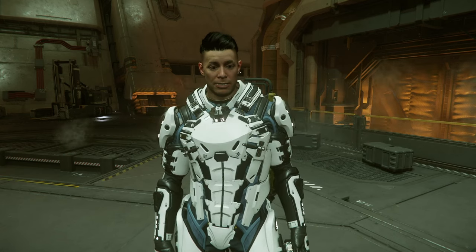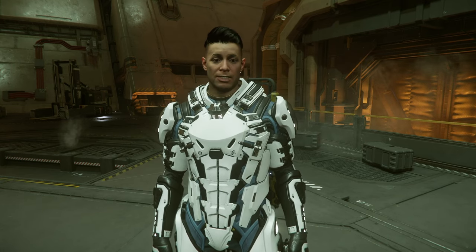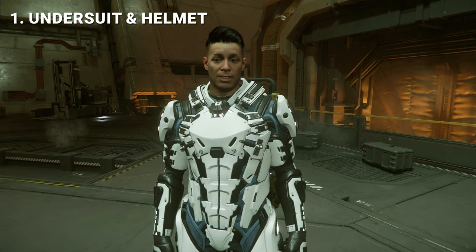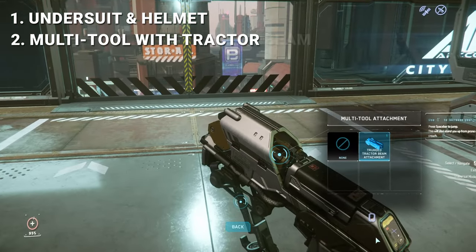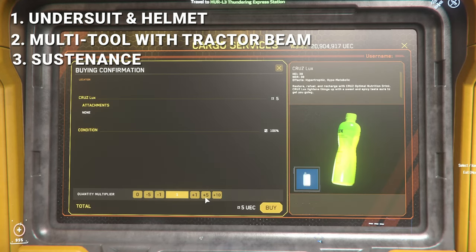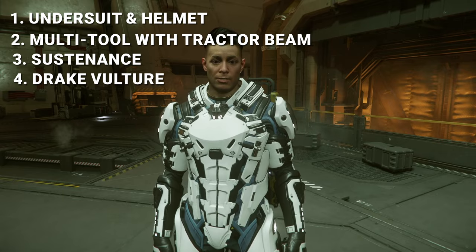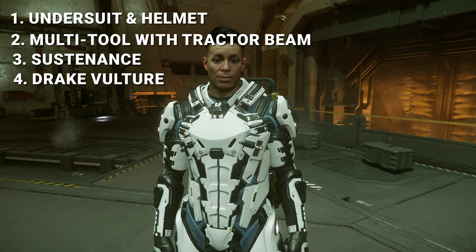As always, there's a little bit of preparation before we head into the deep blue. Here's your checklist for the next flight. First, undersuit and helmet — you don't want to get stuck without either of these out there. Second, a multitool with a tractor beam attachment; you can craft one on your Vulture but it's better to always have one on hand before heading out. Third, sustenance — grab yourself a couple of drinks and snacks so that you don't need to stop for a bite and waste precious time. Fourth, your own Drake Vulture; you can grab one at New Deal in Lourival on Hurston if you haven't yet.